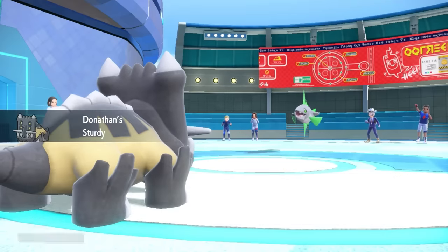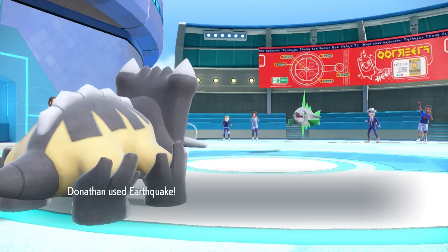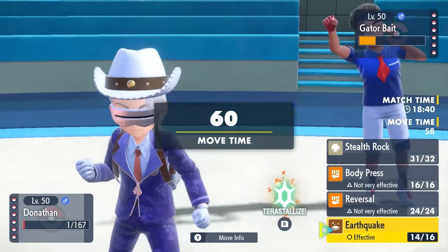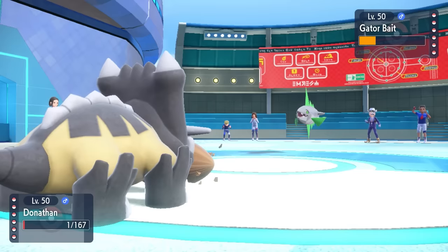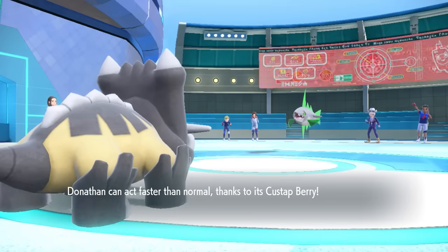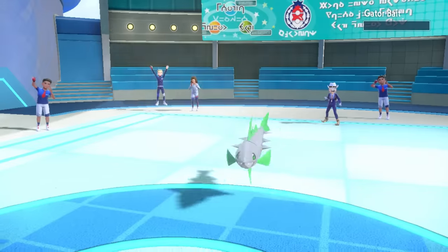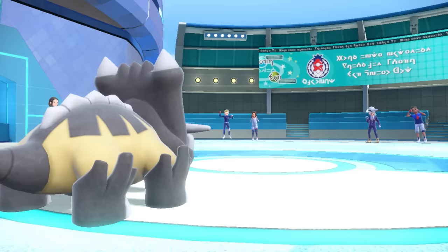It goes for Aqua Cutter. Bastiodon lives with Sturdy and fires off another Earthquake - it doesn't do much. But I can have a mid-turn snack, activate that Custap Berry to move faster, and one more Earthquake does take care of it. That is how you slowly pick apart a damn fish.